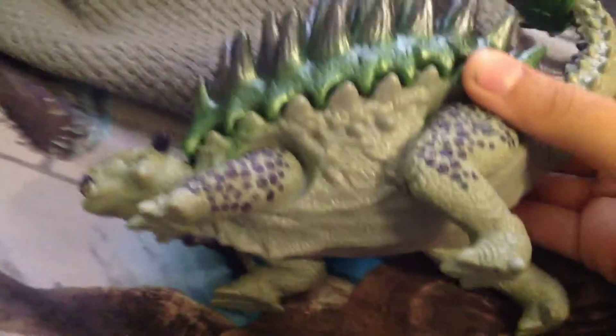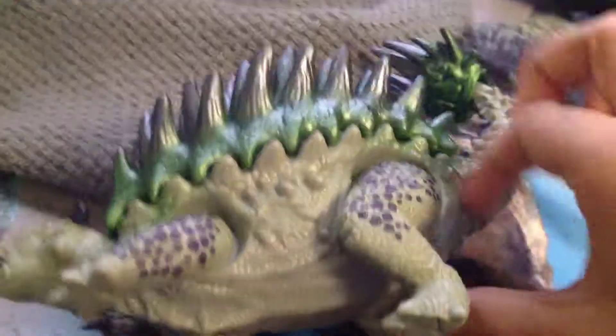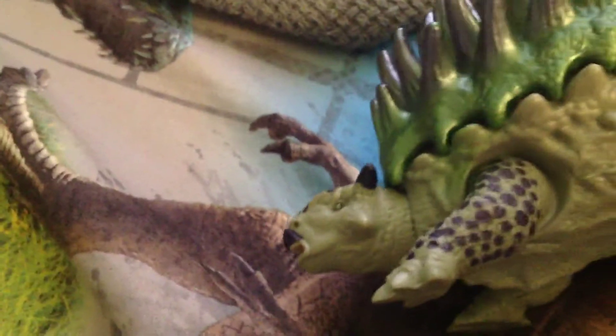Here we have a hybrid Ankylosaurus. It looks like there's a healed wound here, with a grayish color and purple spots. Hidden in those spots is the JW symbol. Small head with small mouth. If you tilt the leg one way, the tail moves — the tail with too many spikes, because this is the hybrid version. And if you tilt it the other way, the head moves.